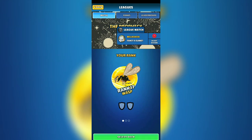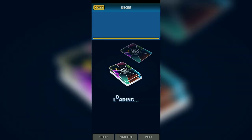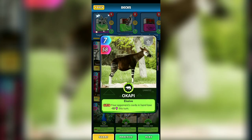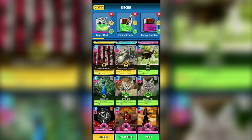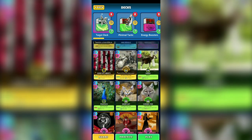Heyo guys, it's your boy Midnight Snorlax and we're back again with another Q video. For this Q video, we are going to be playing League and we are going to be using the target deck. The target deck consists of different cards that target our opponent's cards, with abilities that add up the energy cost, deduct energy points, burn it, lock it, and others. The other cards in here help support the deck. So let's go play.